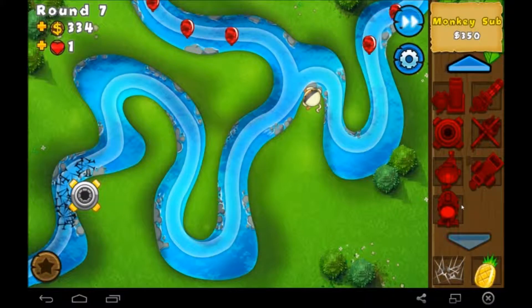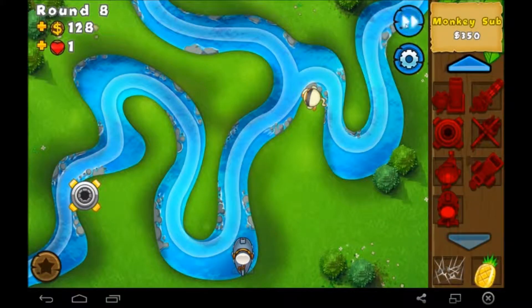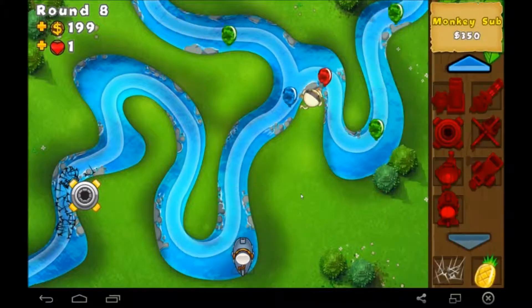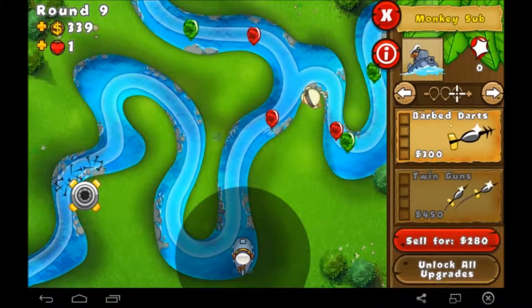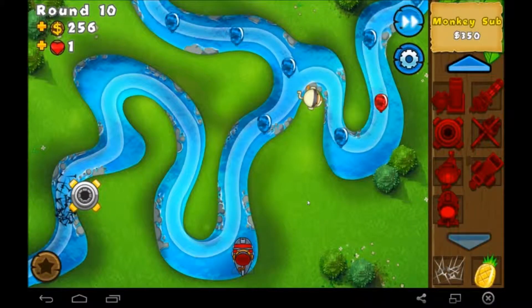Let's get a monkey sub. I'm not sure if these guys can attack camo balloons until you upgrade them. But there's an upgrade where you can have him attack any balloons that are in radius of another tower, so we'll just get that eventually. He cannot attack camo balloons yet. There's not too much that can't attack camo balloons after being upgraded. Allows long-range targeting and balloons that are in radius of your other towers — yes, that is the one that we're looking for. That, and probably to be able to attack camo balloons. That'd be nice.